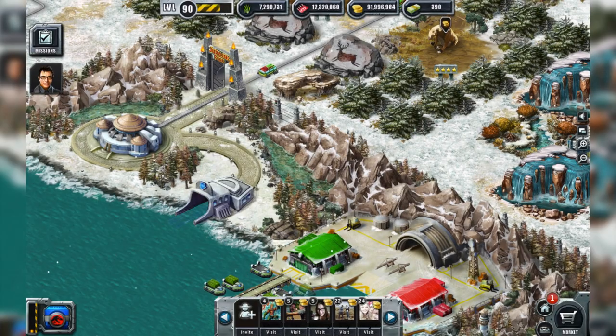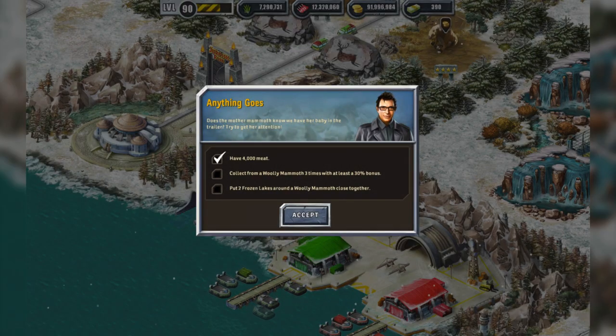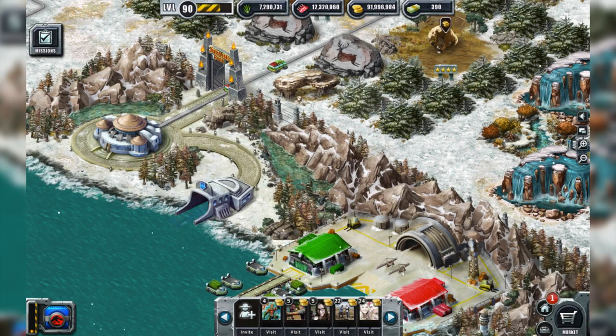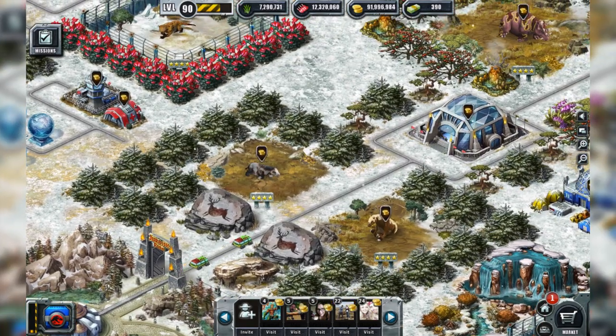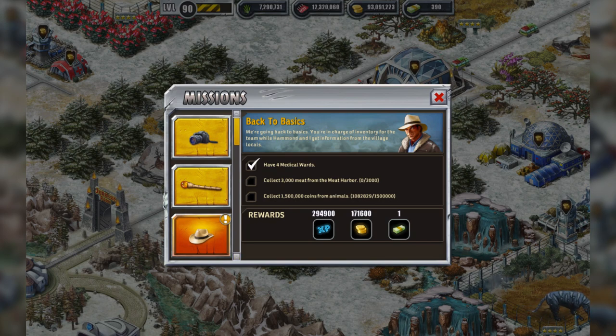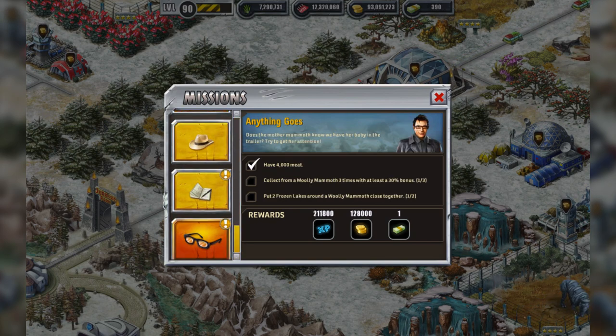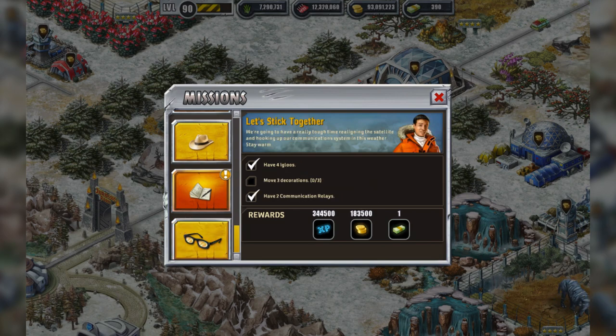Move three decorations - why can't we have missions like that in Jurassic World? And then Ian Malcolm one: have 4,000 meat. That's okay. Collect from the woolly mammoth three times with at least 30% bonus, and put two frozen lakes around the woolly mammoth close together. We have so many - so many. Have two communication relays and move three decorations.